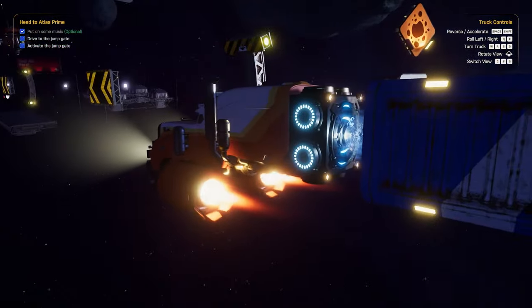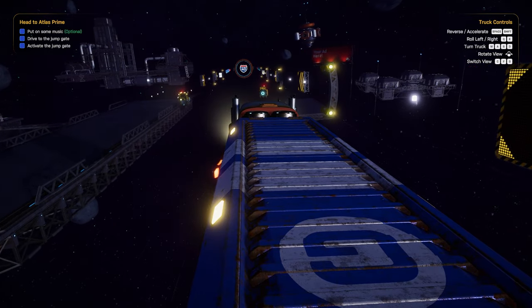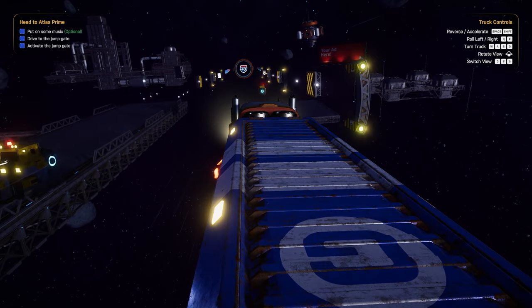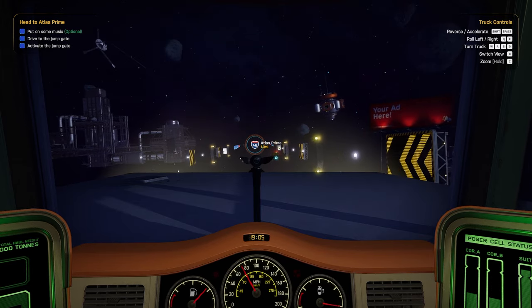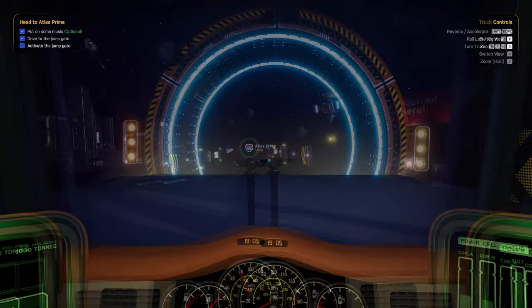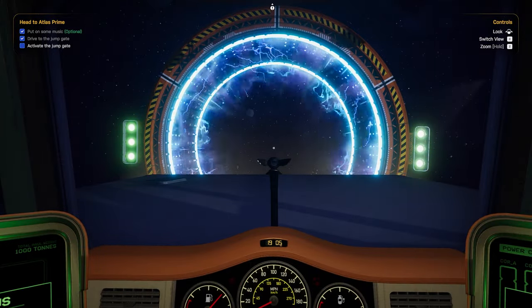The pathway is lined with exit signs, hazards, speed limits, and other shuttle traffic, giving it a real genuine highway feel — and not just an empty one. It feels alive out here. We then stop just before entering the jump gate, a portal capable of warping us to the next hub.